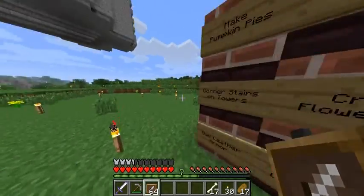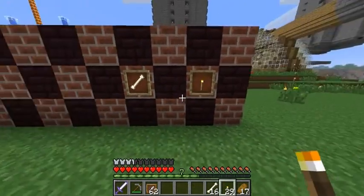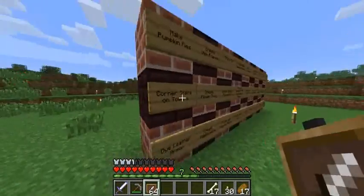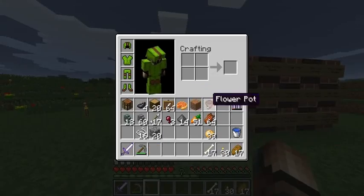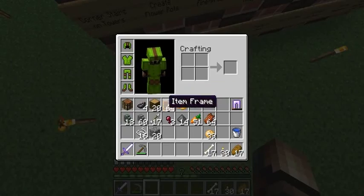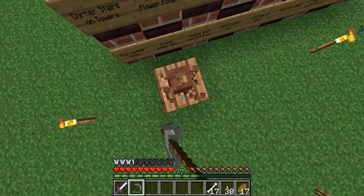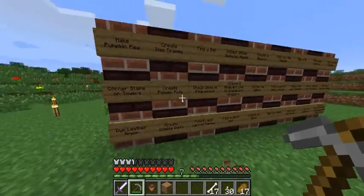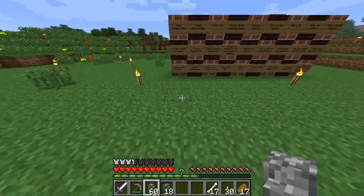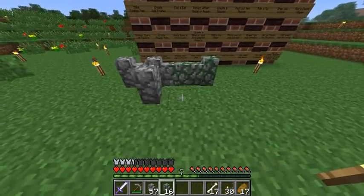Item frames — I've got 64 of them just because I'm going to need loads for storage room design. Flower pots — I've only got one because I've got nothing to put in either. I only got one because I only had three clay bricks lying around. Walls — some of each here. Ta-da.